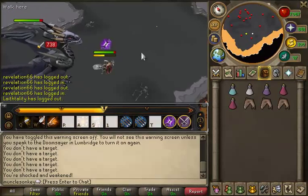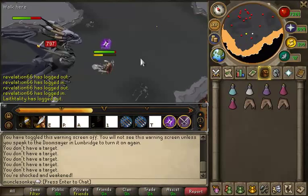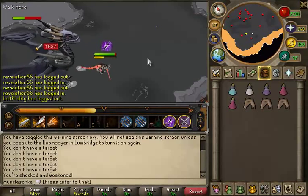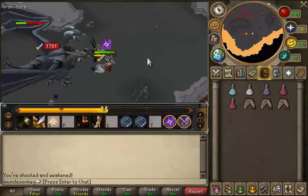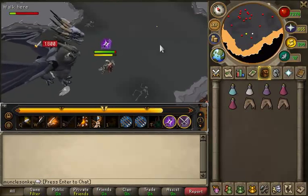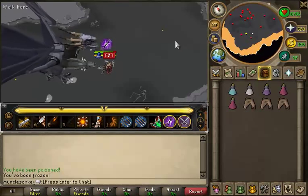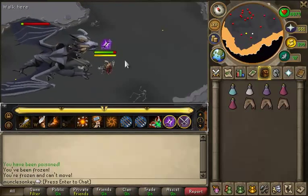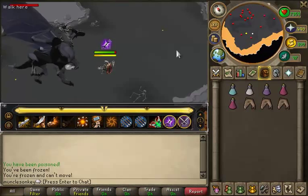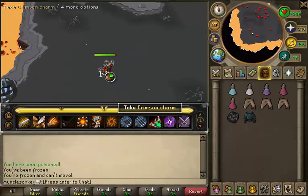He doesn't look like he poses too much of a challenge. He does have a lot of hit points, which is a bit weird because this is a low-level boss, and I always thought it was more for low-level players. Although you can make a fair amount of money if you do this really efficiently — between like 800K and 1.2 mil an hour or something like that. But hopefully he drops his journal thing so that we can get back to Mr. Mordout and complete the task there. Okay, so Rune Plate Body — that's not a bad drop, I suppose. We'll keep that.